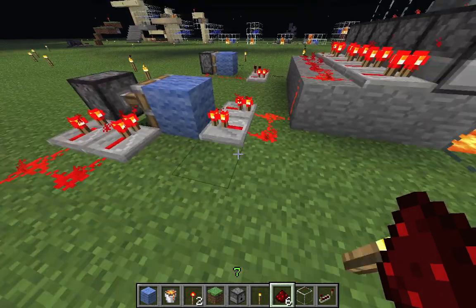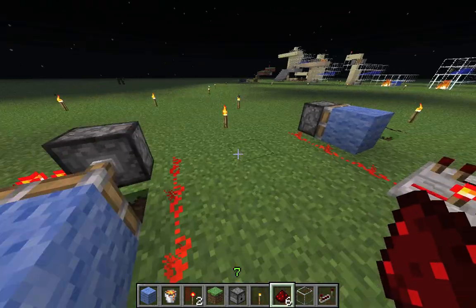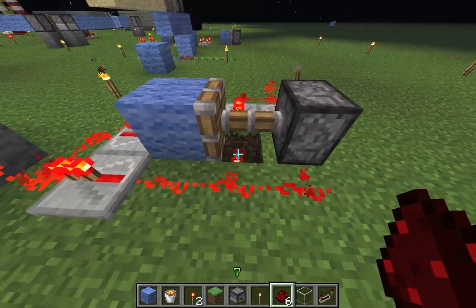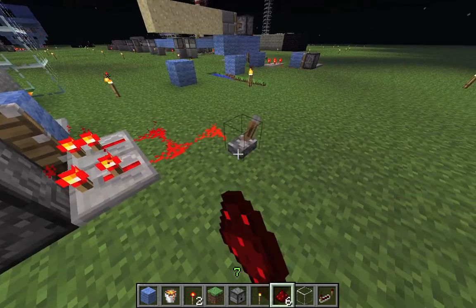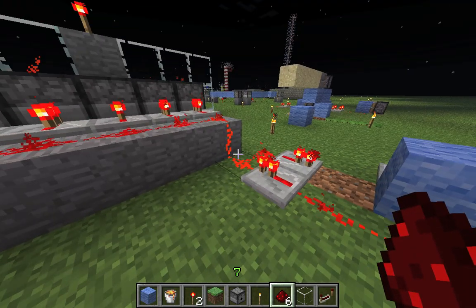What we got here is a piston triggering a one-tick redstone clock, but the redstone repeater over there works differently now. It used to turn off the redstone torch one clock below, but this doesn't work anymore.